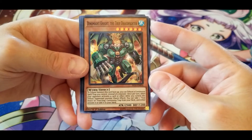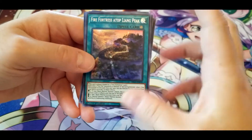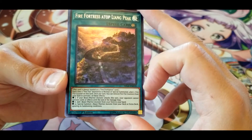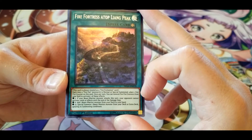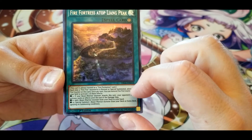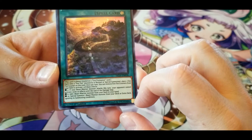Another Dynamite Knight — True Draco Fighter. Fire Fortress atop Liang Peak: always treated as a Fire Formation card. Each time a Fire Fist monster is normal or special summoned, place one Fire Fist counter on this card. Once per turn you can remove Fire Fist counters from your field to activate one of these effects — two counters: your opponent cannot activate cards or effects until the end of the damage step when your Beast Warriors attack; six counters: add one Beast Warrior monster from your deck to your hand; ten counters: special summon one Beast Warrior from your deck or extra deck ignoring summoning conditions.